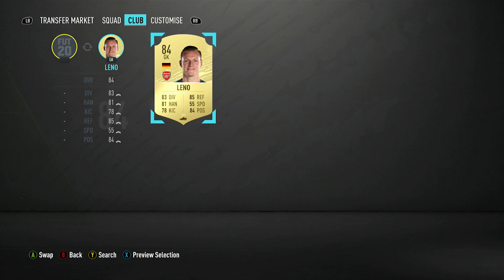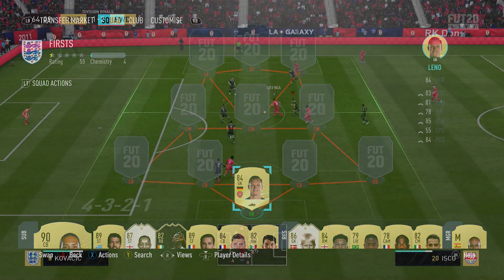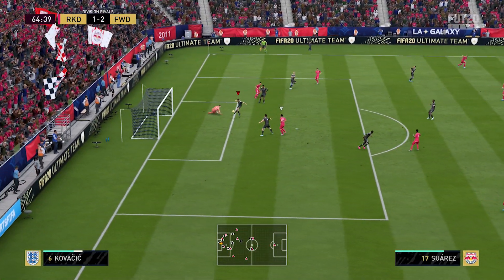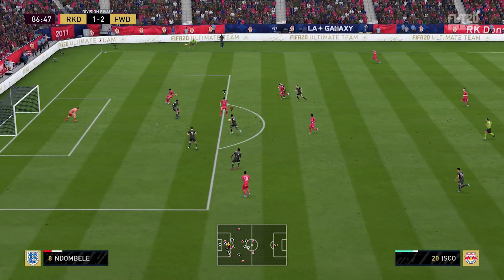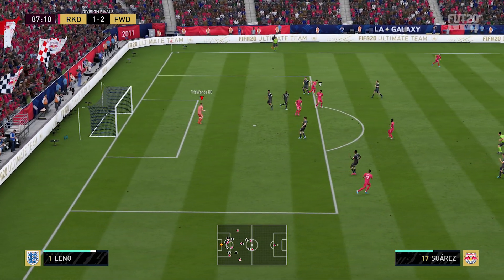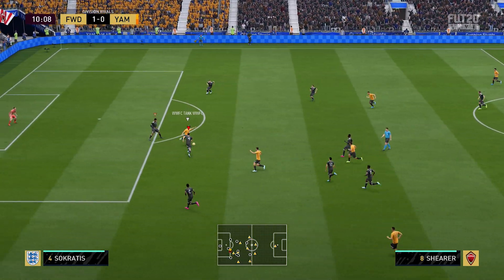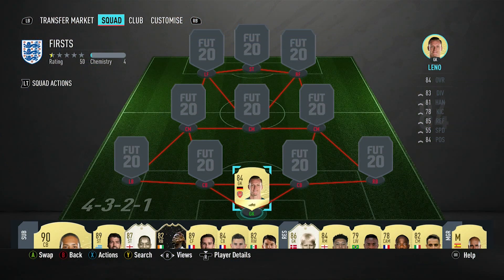We're going to kick off in goal with Bert Leno, 84-rated, a really solid goalkeeper with some lovely stats. I think this guy is really good. The only thing that maybe lets him down a little bit is his kicking, but his distribution is actually pretty solid, especially playing up to the sort of target striker I do have. He made great saves, was very good in the air, came and claimed a lot of things. I was really happy with him — well-priced, quite affordable, and a really solid pick for early FIFA.